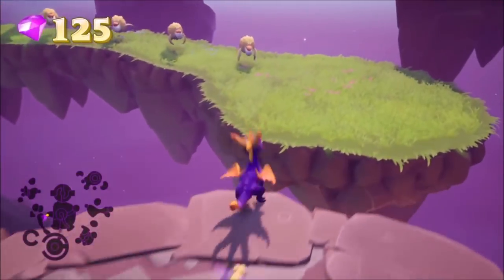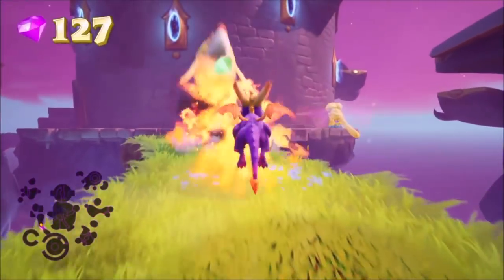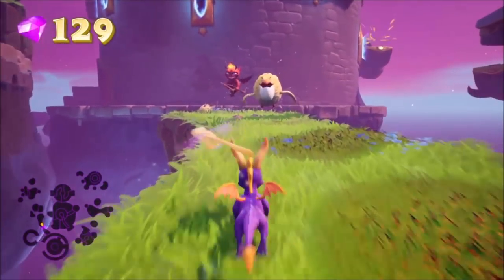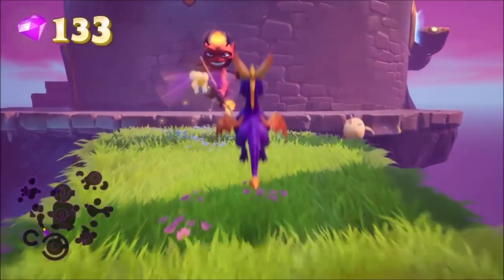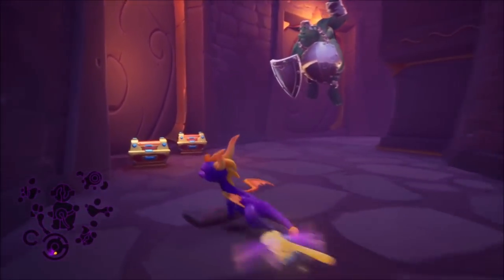After you do that, you can then glide over here collecting these gems, and then you want to head to the left eliminating all of these enemies. Eventually you want to head into that big building right there. Once you're inside, what you'll find are three more fairies that are trapped along with three of these balloon guys that kind of rise and fall.